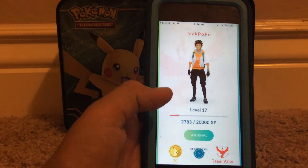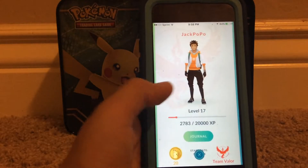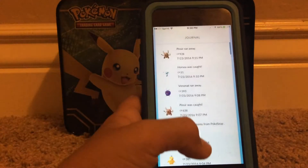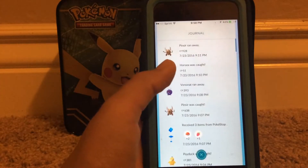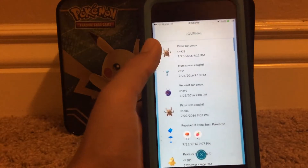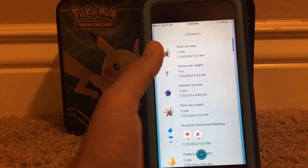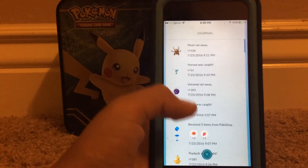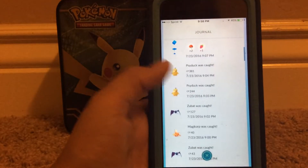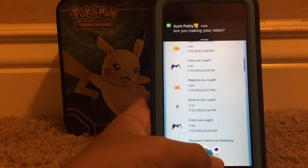This just tells you everything — your nickname, your level, how much you need to get to the next level. And then Journal is just like... it tells you everything that happens and the time and stuff. Like received items from PokéStop, caught — stuff like that. I don't really look at that that much, though.